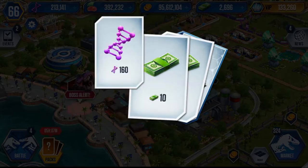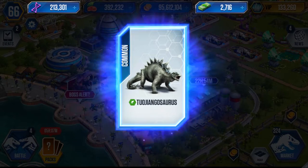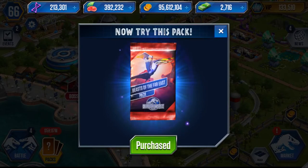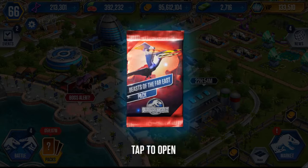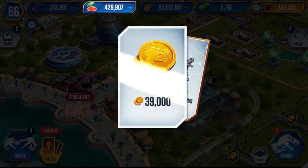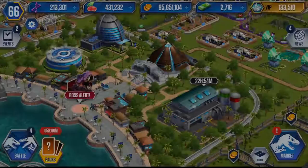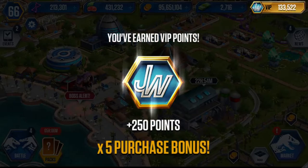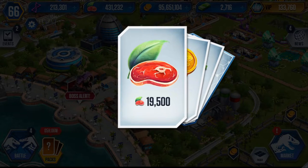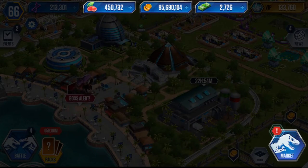First pack: we start off with some DNA, 20 dino bucks, and a Giganotosaurus which is a common, plus 250 VIP points. Second pack looks like a super rare — we get 20k food, 20k food, 40k coins, and a rare Monolophosaurus. Third pack we get a common, 20k food, 40k coins, 10 DNA, and a Guanlong — another common.